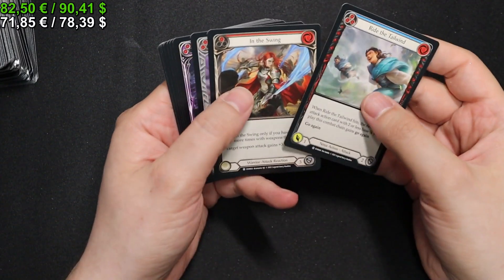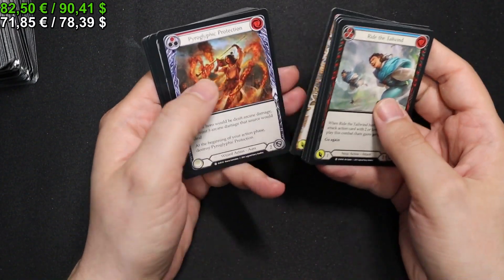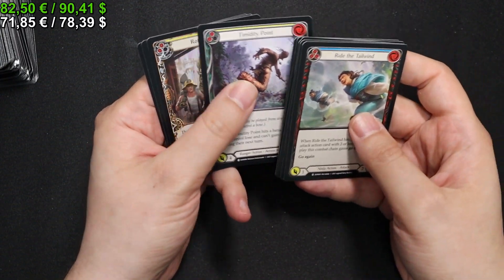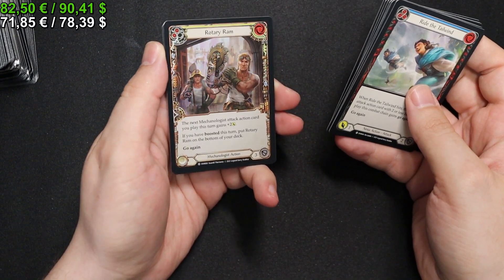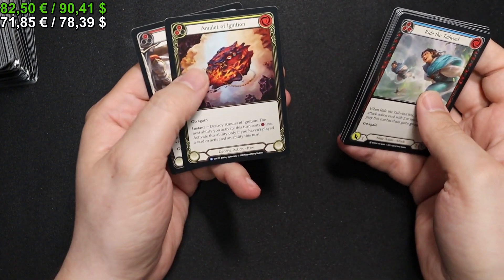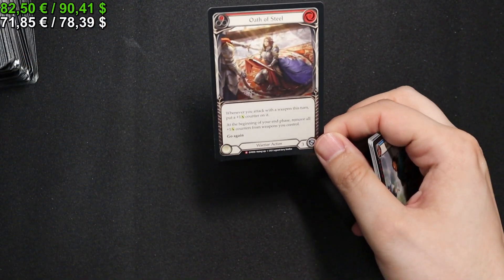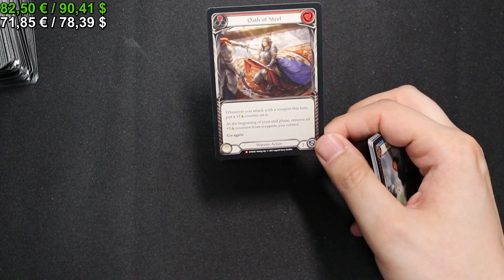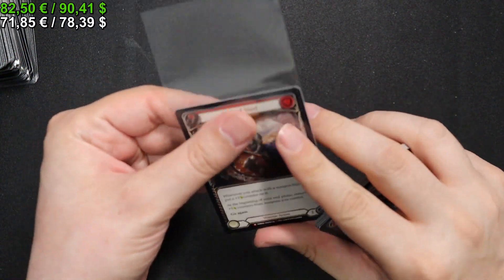We start off with Ride the Tailwind, a Steadfast in Yellow, Payload Blue, a Timidity Point in Yellow. A Rotary Ram Yellow for our Rainbow Foil. And then an Amulet of Ignition as well as an Oath of Steel — that's really nice. Another Majestic, I'm not going to say no to that.